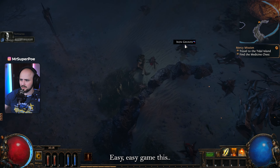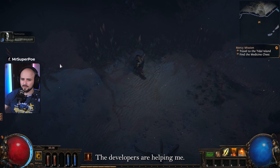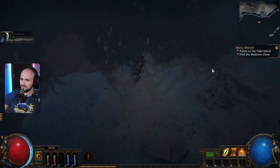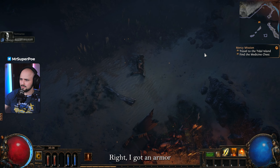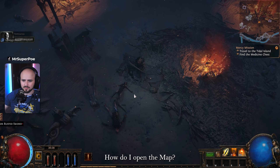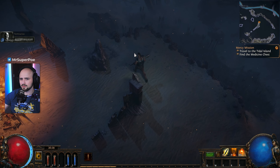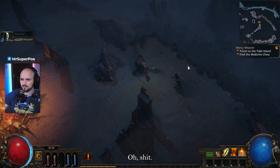Equipped straight away, easy game! Everything is on the floor for me — the developers are helping me, I'm telling you. I got an armor. How do I open the map? I want to test the skill I just got.